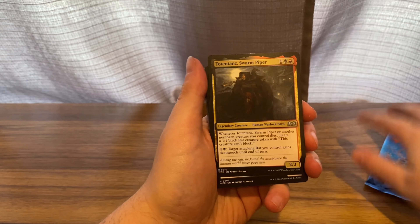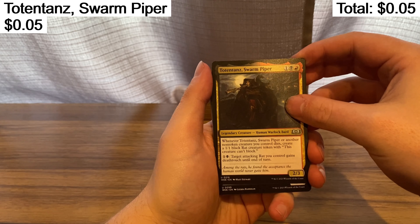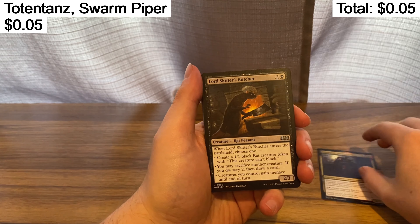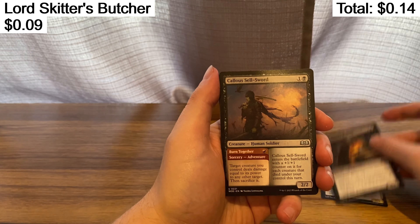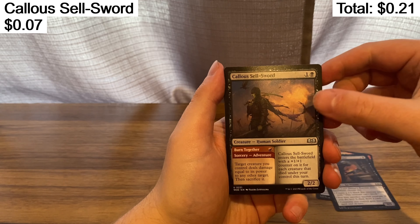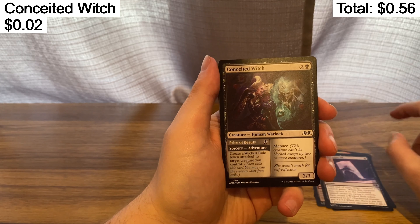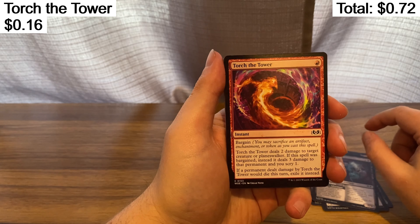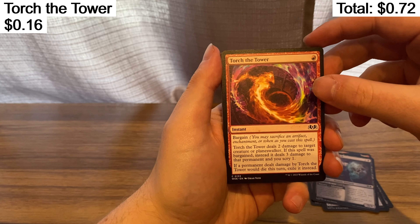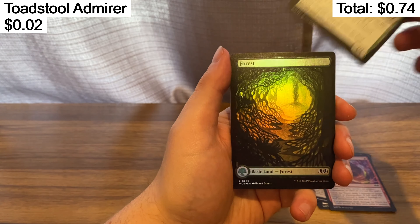Totem Swampipers — I have no idea how to say that. Lord Skitter's Butcher, like Master Splinter. Callus Sellsword — that's interesting. Not Dead After All — no she ain't, she's freaky. Conceited Witch. Torch the Tower. Toadstool Admirer.